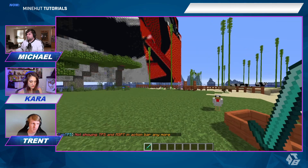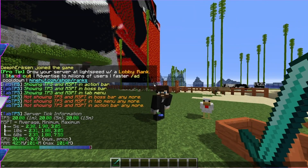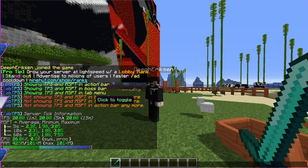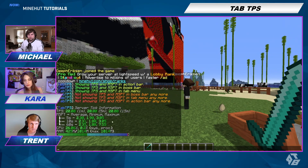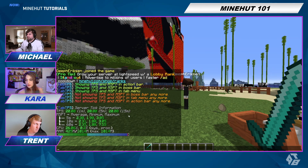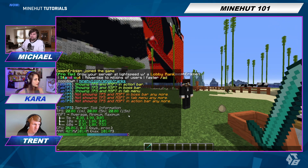We can also do slash click info and it'll give you a whole lot more information that I don't really care about, but maybe you do if you have your own server and you want to make sure things are running smoothly.